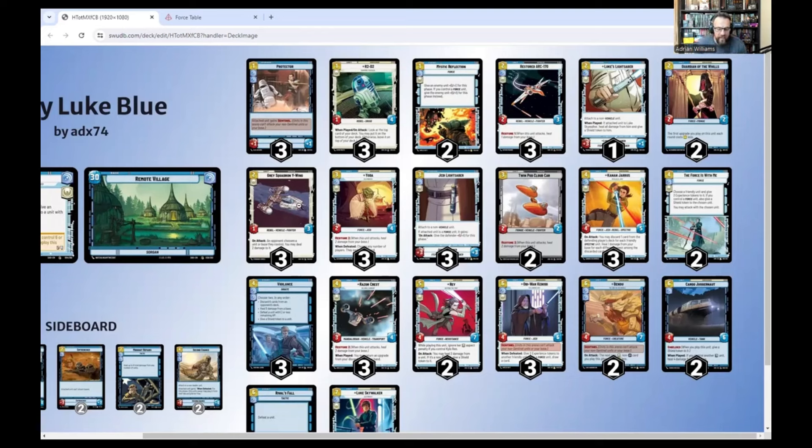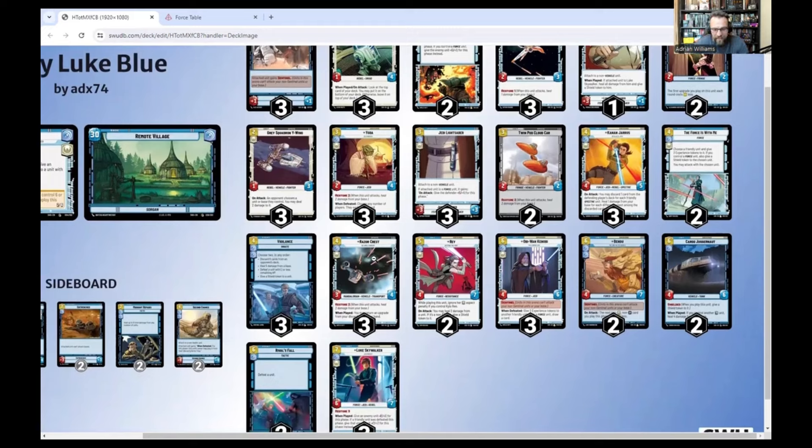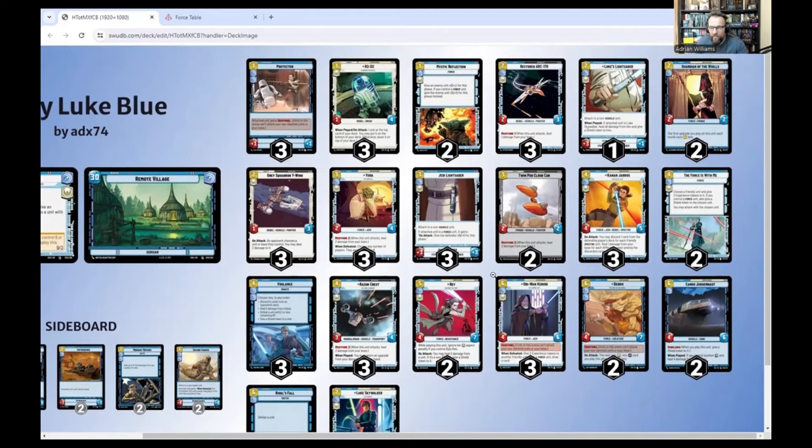The new card here is the Grace Squadron Y-Wing. I run three of these. It's a two-one-three, and on attack, the opponent chooses to put two damage to a unit or two damage to their base. Both of these can be upgraded - this one twice with Rey, this one once - so you're taking it into a three-five, or this one into a three-four with Restore and the two extra attack. Then on turn two, the Twin Pod Car is a two-two. Rey can put her experience on this, taking it to a three-three with Restore 2. And then more Restore with the Razor's Crest - three of these, Restore 2, and when played I can return an upgrade from my hand. It comes out on four resources as a three-four.